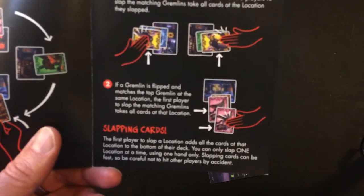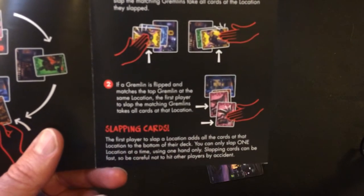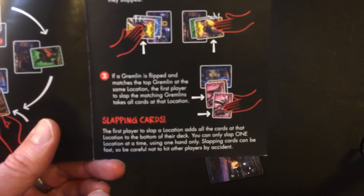The first player to slap a location adds all the cards at that location to the bottom of their deck. You can only slap one location at a time, using one hit only. Slapping cards can be fast, so be careful not to hit other players by accident.